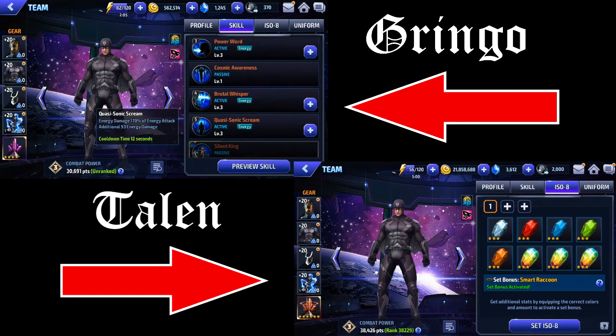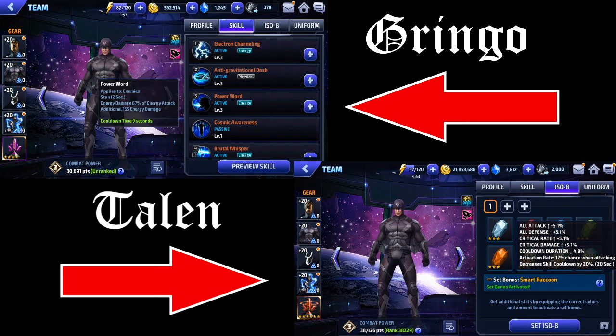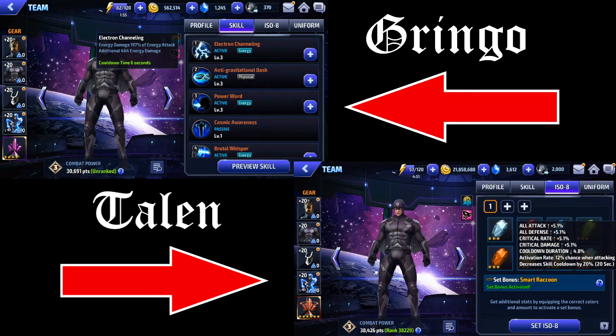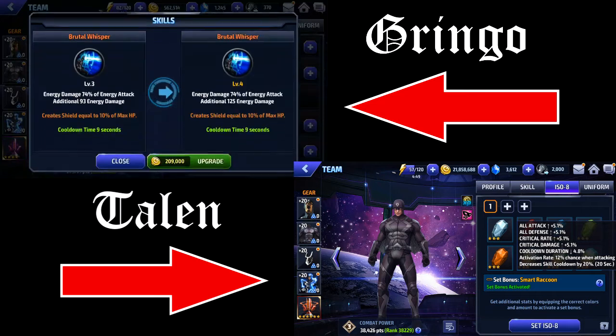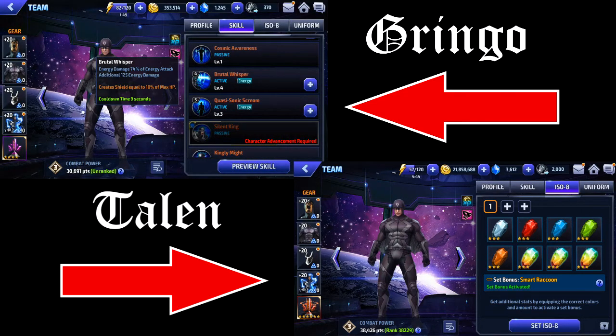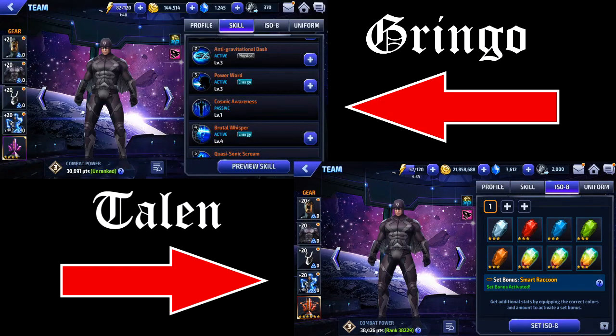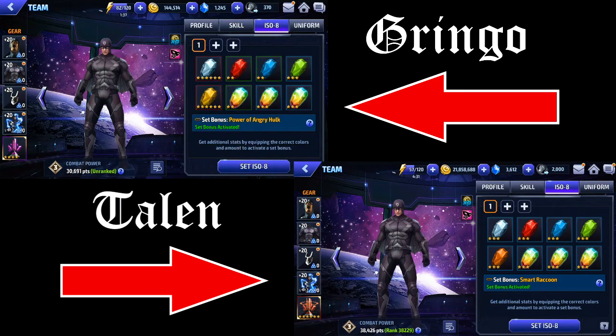Right now I just have Smart Raccoon for his ISO set, so nothing too spectacular there. He does get that extra skill cooldown though, which I do need right now. But he could definitely just go with a plain attack set — like Power of an Angry Hulk, Hawkeye if you need skill cooldown, or Overdrive for the ignore defense. Definitely he's really good with an attack-based set.